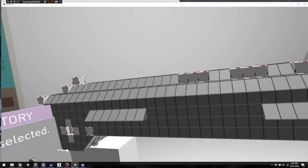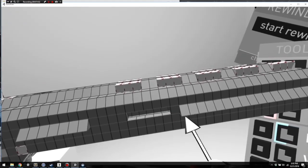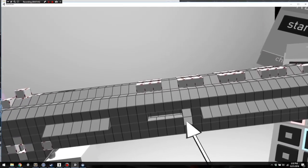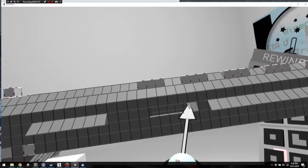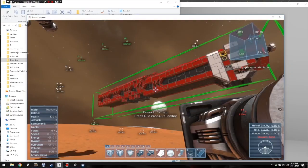Our plan is to keep going with Space Engineers. Currently we only support large blocks. We have plans to support large and small blocks in mixed cube grids in the near future. We're also working on coloring — the ability to color and repaint blocks is coming down the pipeline right now.